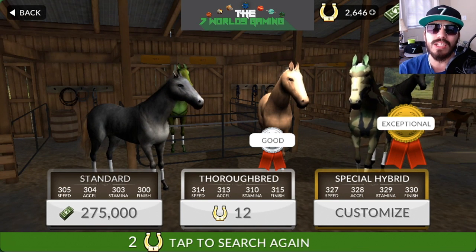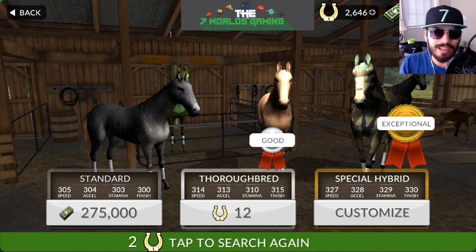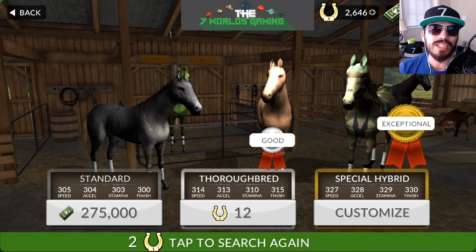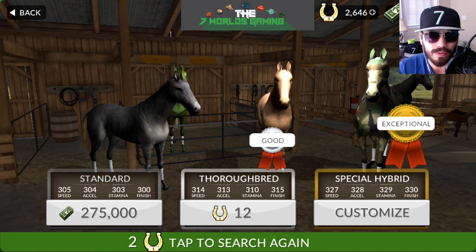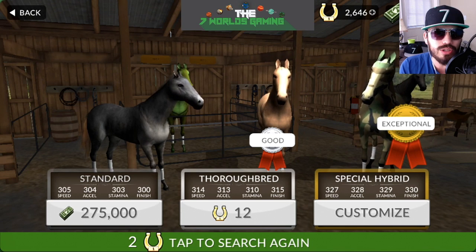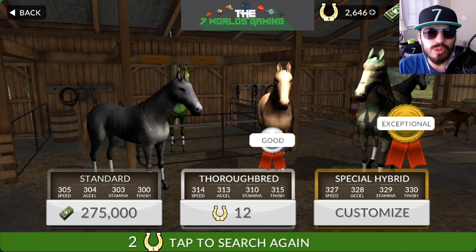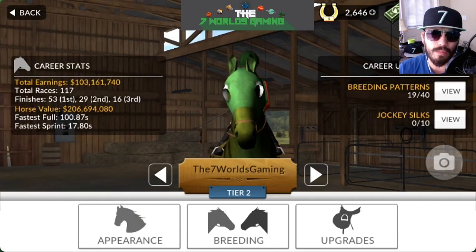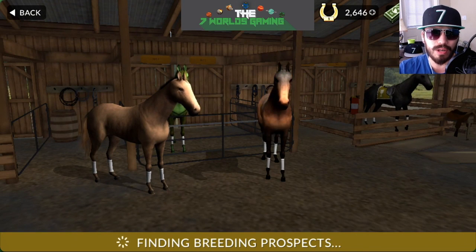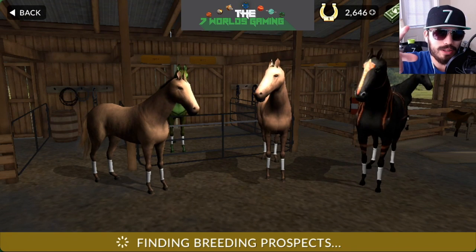This is just going off tier two — for other tiers, add it up and try to average it out a couple times to get a good average of what you're going to be getting. Keep trying; don't give up after the first one. Also, even though it says it costs two horseshoes to search again, you can just go back to breeding and it will find a new prospect for you. Not sure if that's a glitch or not, but it saves you two horseshoes — you're welcome.